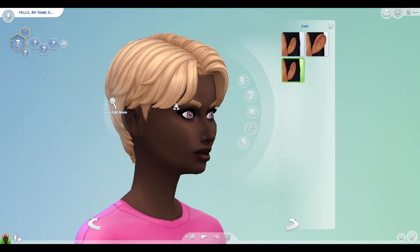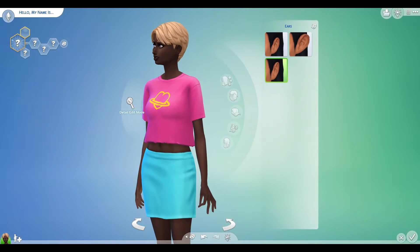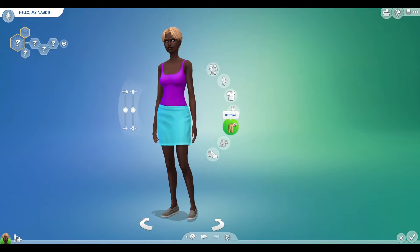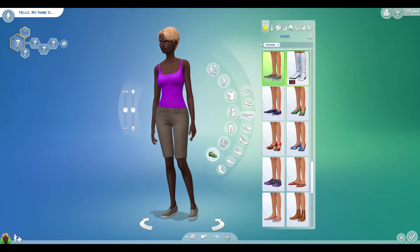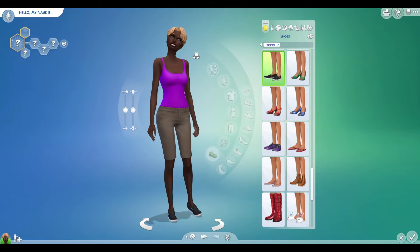Let's see what happens when we go into outfits. Please don't be the big ones. Thank goodness. Let's do her outfits — let's do our top: 1, 2, 3. That's nice. And our bottoms: 1, 2, 3. Not too bad. Let's do our shoes: 1, 2, 3. I mean, isn't that bad.